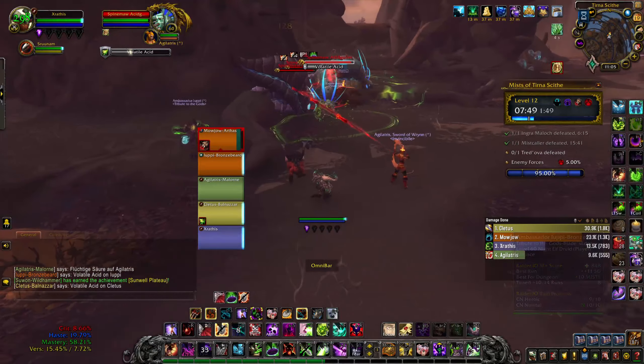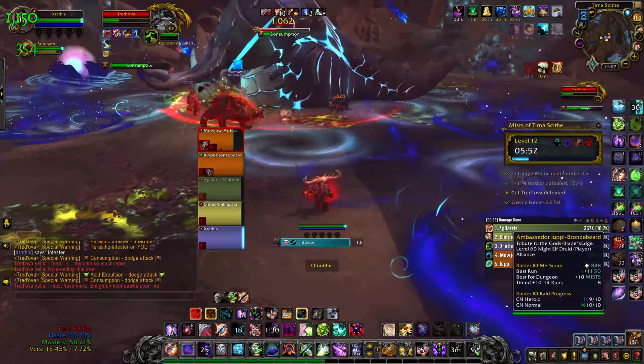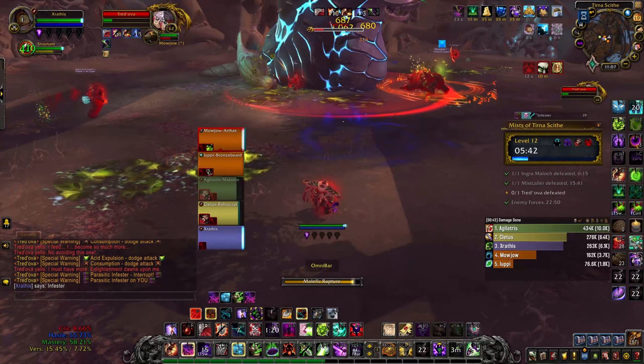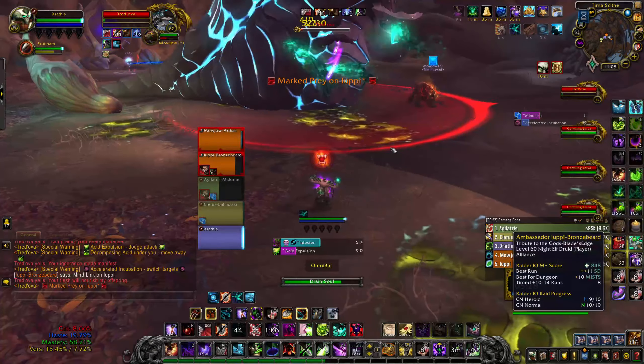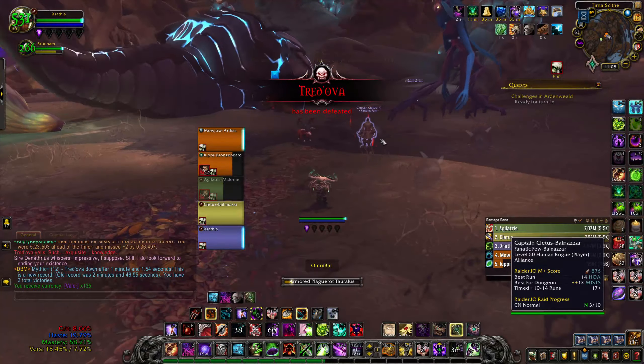This guy said let him kick. Pop a potion — big damage now. Someone kick Consumption please. The tank just ran away from the boss during Consumption and used his Convoke — I think he's playing Balance Affinity just so he could get the Star Surges off. That is actually 200 IQ. Yeah, he's playing Balance Affinity — what a legend. Big Decimating Bolt damage. Good job guys — we managed to actually time that, which is really good. That's my best dungeon done now.